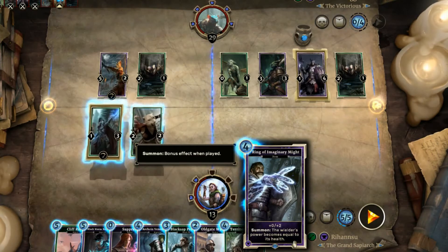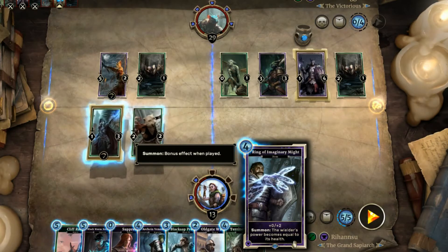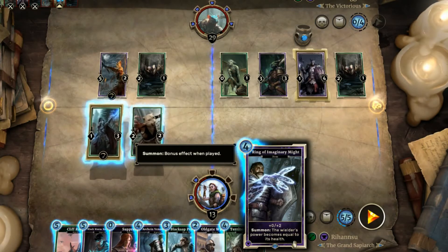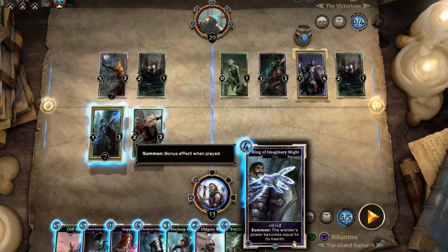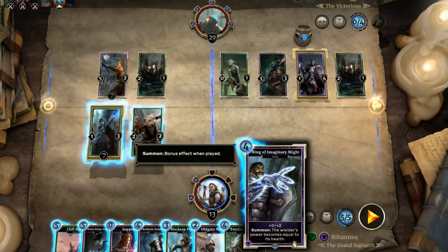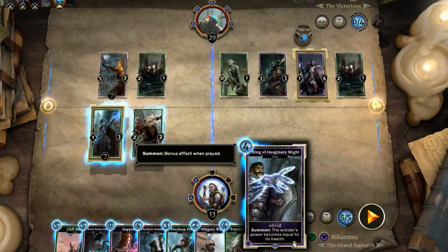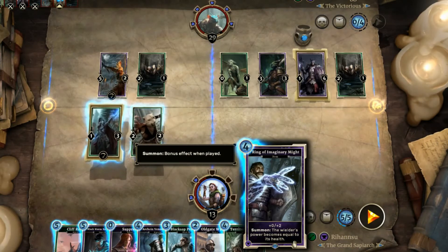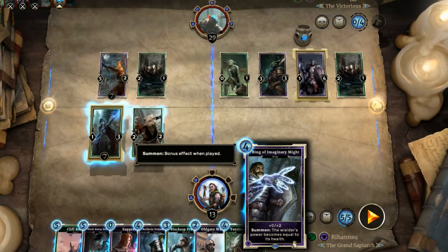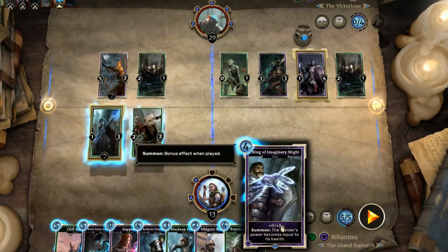The reason I'm making this short video is because I wasn't sure what the card's mechanic meant exactly. It says the wielder's power becomes equal to its health plus two — I didn't know if that was calculated before or after other effects. It looks like it's before, because it adds two health first and then summons. I decided to give it a try, and it's actually really fun — it's already won me a couple of games, not only versus the computer but against other players.